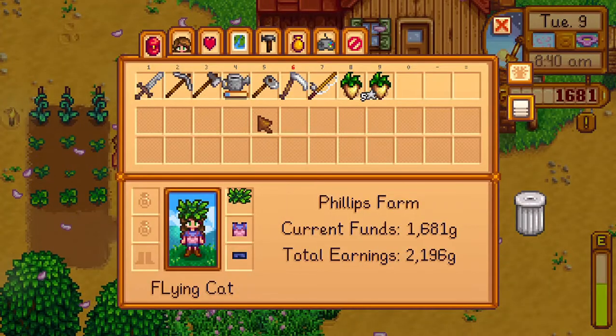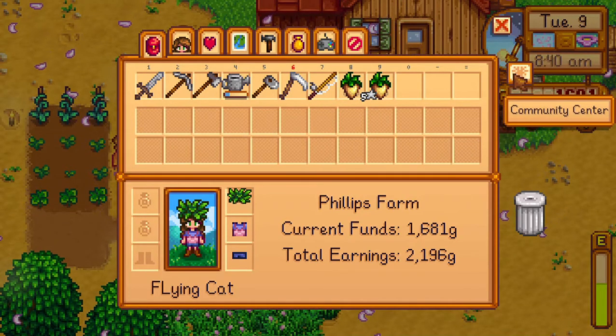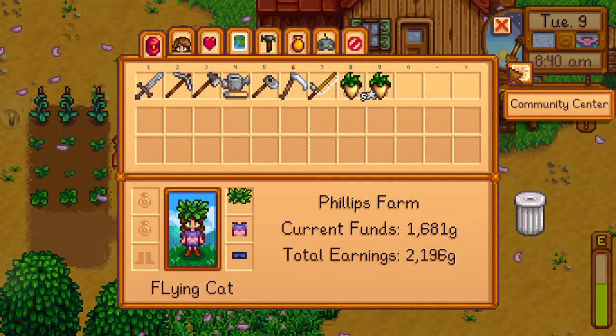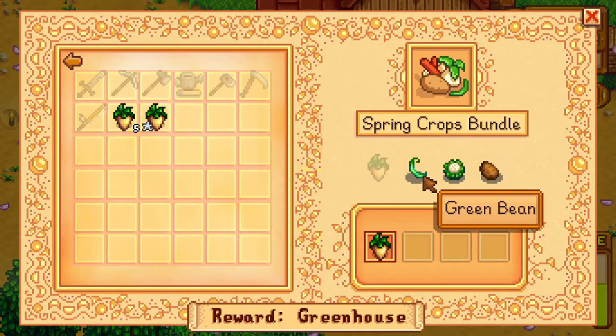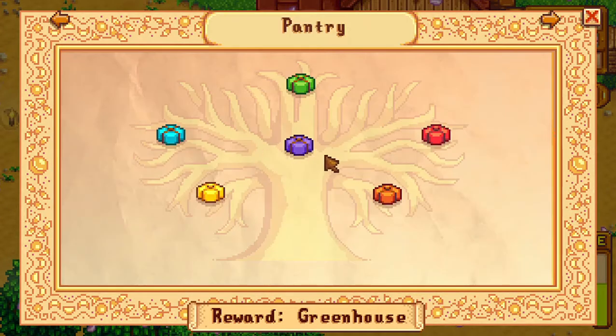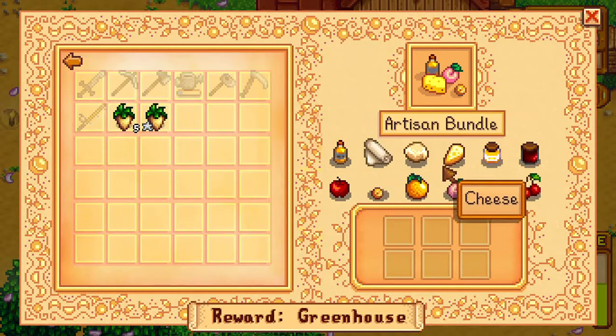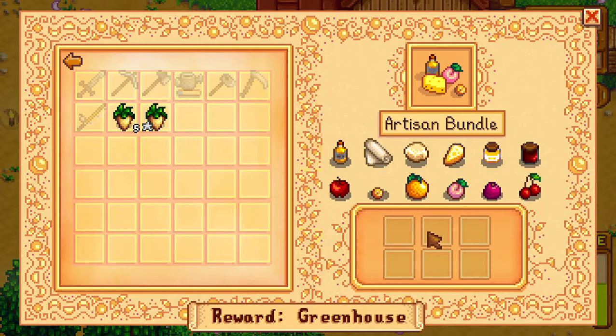A couple things that I've been asked: this right here is the community center. It's unlocked with the Junimo bundles being unlocked. We can see what we need — green bean, cauliflower, potato. And this one is the artisan bundle.